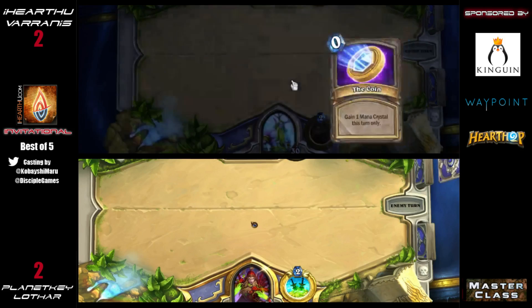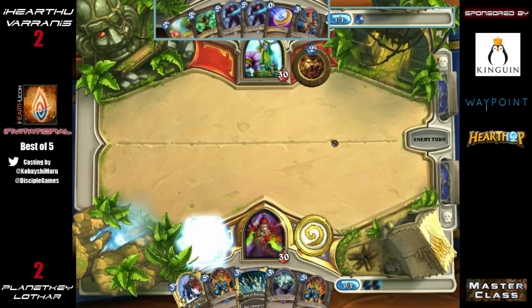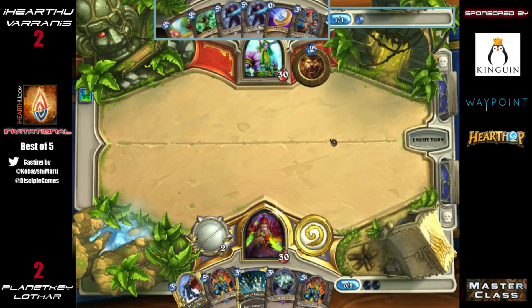Varanus can play two Spectral Knights — and Spectral Knight is one of the best cards against Rogue, since they rely so heavily on Sap, Backstab, and Eviscerate to deal with enemy minions. Lothar is thinking about pointing out the Big Game Hunter, knowing the only thing it'd be useful against would be a Van Cleef. He chooses not to, and we have the Rogue hero power, weapon up, and pass.